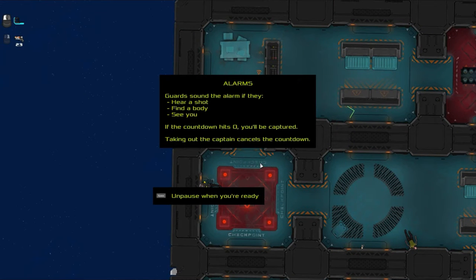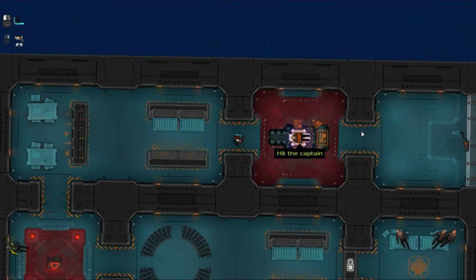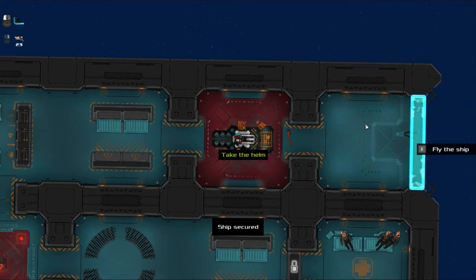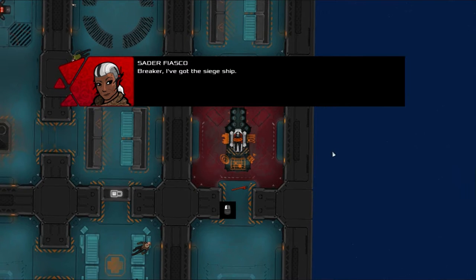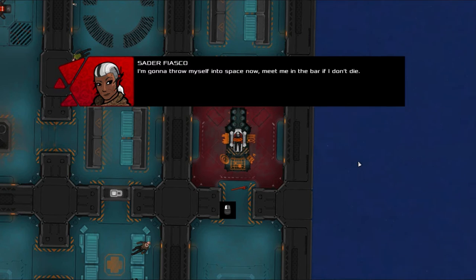Alarms — guards sound an alarm if they hear a shot, find a body, or see you, and then a countdown will begin. To cancel a countdown, you have to take out the captain. Now that I've taken the captain out, I can helm the ship and fly it back to my base. I've got the siege ship and laid a course back to Hard Rock Haven. This ship can crash the defenses, but you've got to reprogram them from the inside while they're down. I'm gonna throw myself into space now — meet in the bar if I don't die.